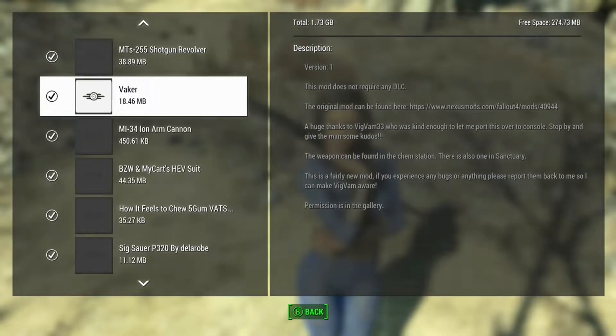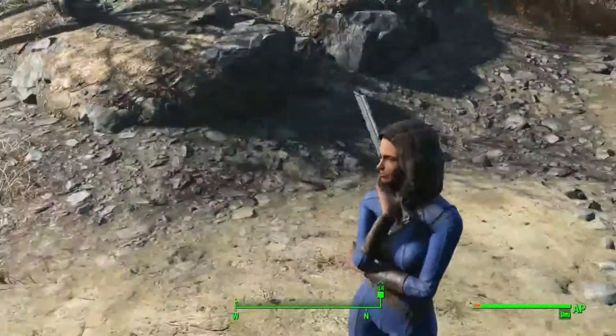Looking at an interesting sword mod called the Vaker. It can be found at the chem station, and there's also one in Sanctuary. It's a new mod so there could be some bugs, but I haven't found any so far. You can just craft them and there's various apparel you can make.